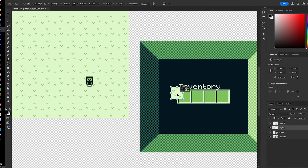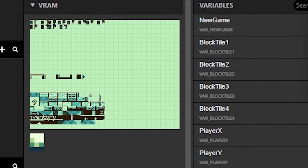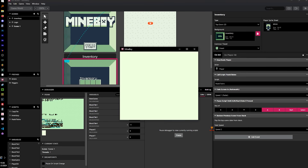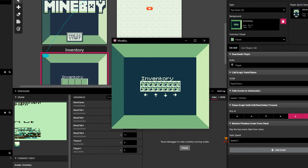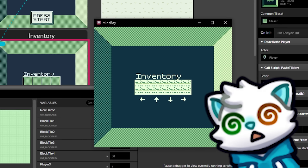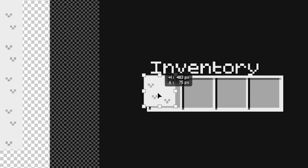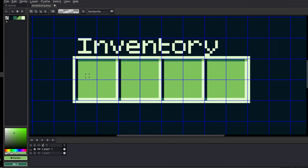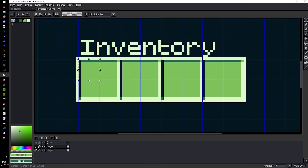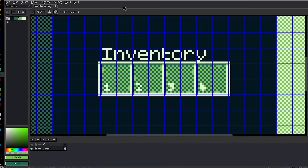I tried to simply just copy the tiles the player was standing on into the inventory slot, but Game Boys are very technical, and everything you do with its memory has to be perfect, because if you're not perfect, then this kind of stuff happens, and this is not what I want to happen. Also, you may have noticed that it's filling all four inventory slots — yeah, it's only supposed to fill the first one. I learned that whenever I replace a tile on the screen, it replaces every similar tile on the screen, so I had to change the inventory texture to give each slot its own unique tiles.